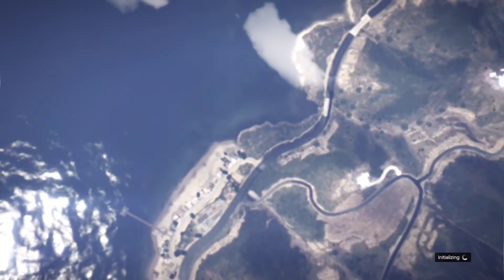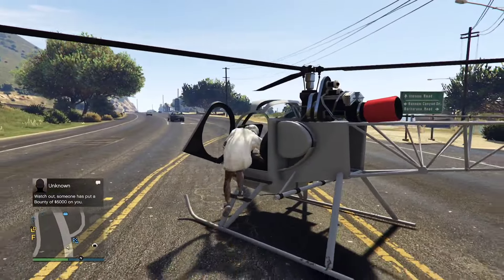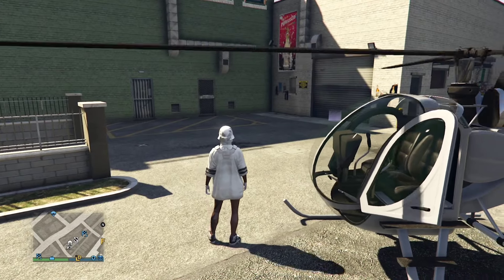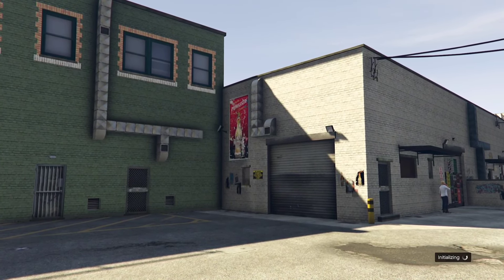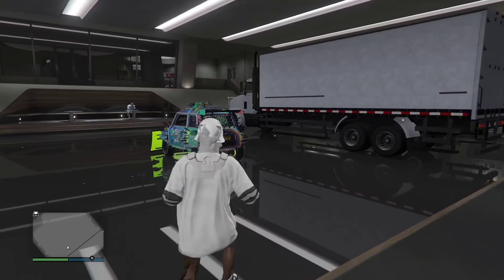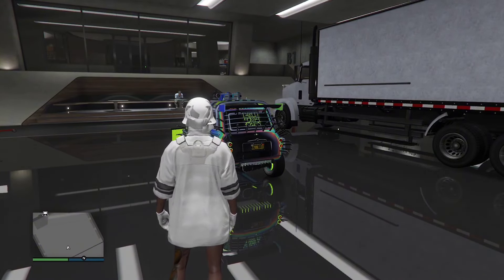Now we're going to want to make sure we just find a new session, and then we're going to head over to the nightclub once again. Once we've arrived back at the nightclub, we're just going to want to go back into B1 where the mule custom was, and you should see your now-duped ISSI there.